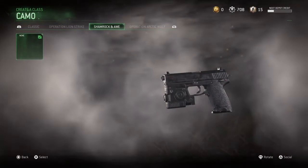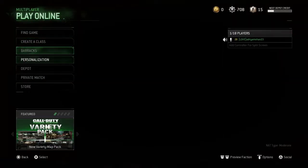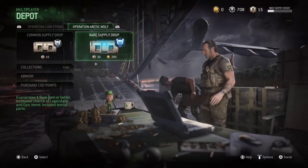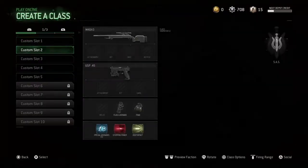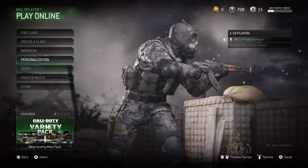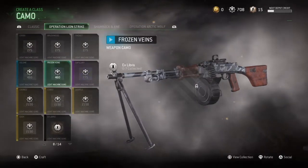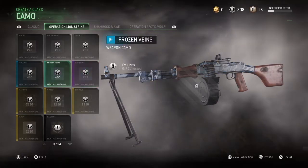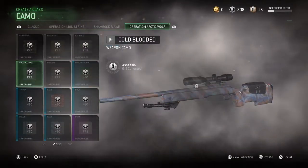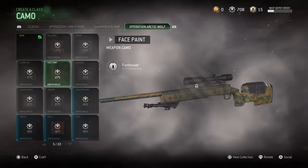Operation Arctic Wolf? Damn it, I made a mistake — wait, hold on. The Arctic Wolf one's better, I think. What else did we get? I forgot. Do we get any light machine gun camo? I don't think so. But we can spend our parts. I want a sniper camo because I don't have one. Which one's nice? I think these ones are kinda dead. Let's go to the Operation Arctic Wolf section.